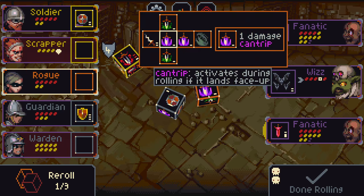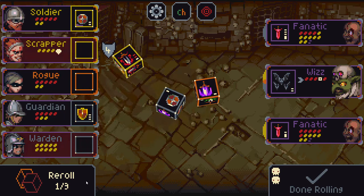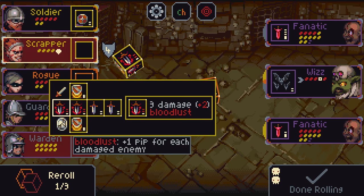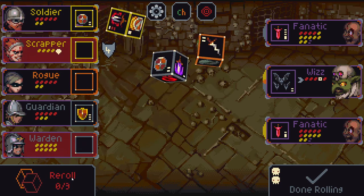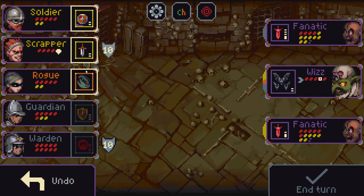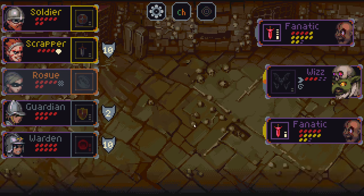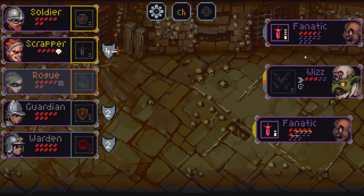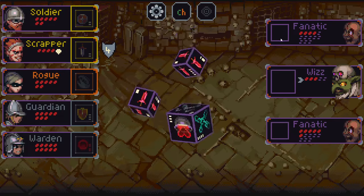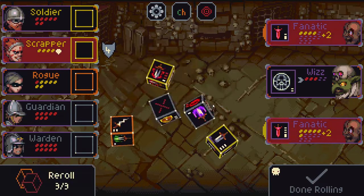We have one roll left, so we can either take the three damage or roll looking for bigger damage — I think that's worth the gamble, because the alternative is like a two-damage side which isn't a whole lot worse. And while we did get the worse outcome, so be it. We can at least stun the wiz. These fanatics do a bunch of pain damage, so they just kind of destroy themselves over time — so it really isn't that bad. We can take out the wiz and as long as we survive we're pretty much good. The fanatic is going to take itself out.